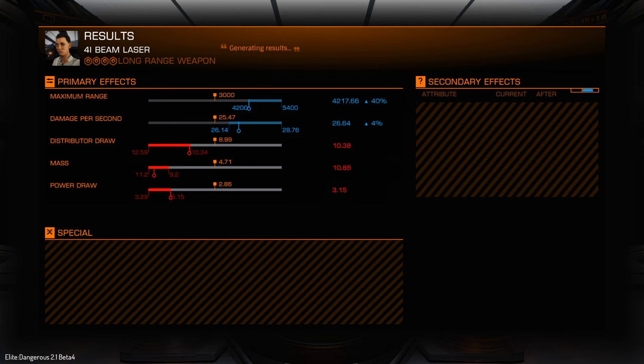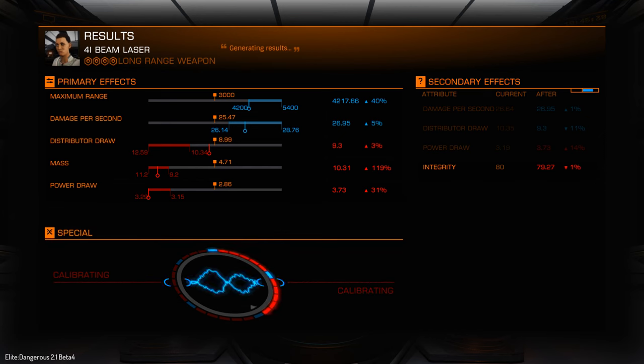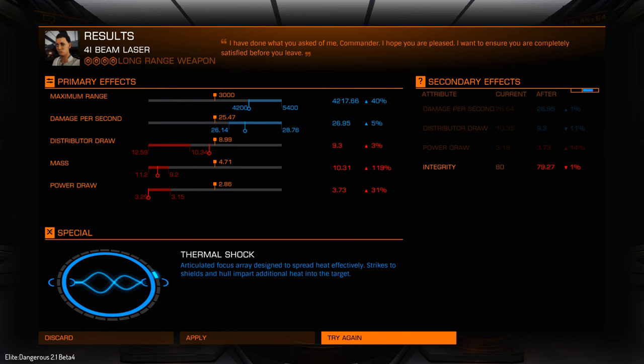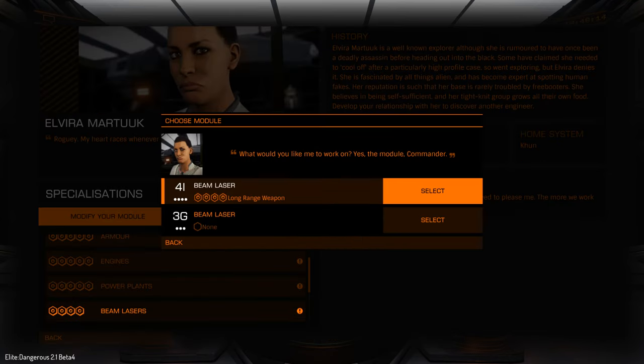So the range isn't very good — it's about the lowest you can get. For secondary we got a bit more damage per second — not much. Distributor draw had a bit of a drop, so that's helpful. Power draw increase is not a good thing so we're drawing more power. Integrity — not very exciting. We got a special this time: Thermal Shock. So now we've got an actual special effect on this. It's an articulated focus array designed for spreading heat effectively. Strikes to shields and hull impart additional heat into the target, so as a beam weapon that's probably increased it quite significantly.